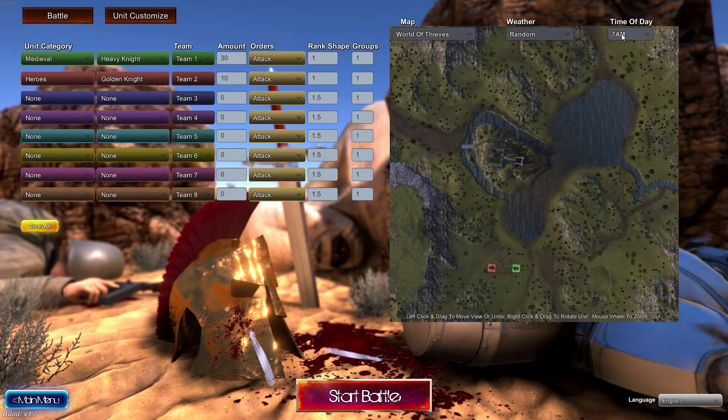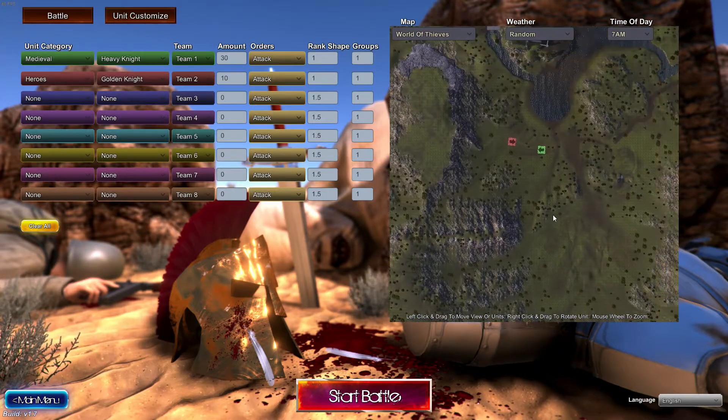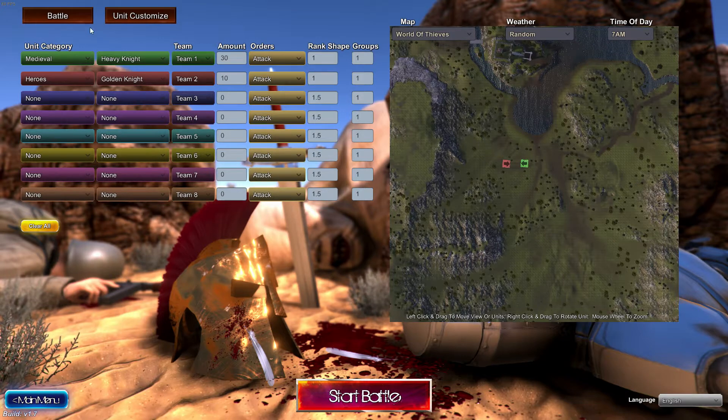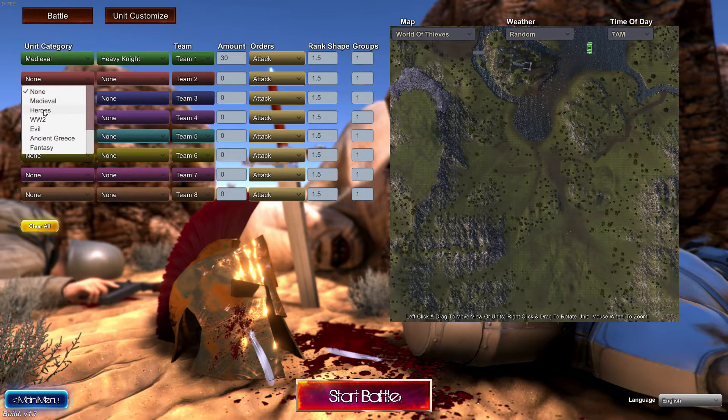Did I forget something? It looks like I forgot something. So it is like medieval heavy knights and we leave heavy knights with only 30. And the heroes — we leave golden knights, I think. 10 was the right amount for this.